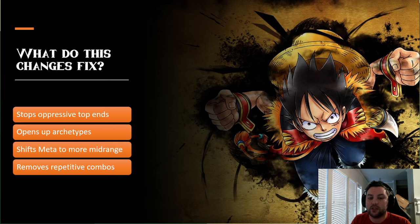This removes repetitive combos — we stop Katakuri from doing Yamato-Kata-Yamato-Kata to constantly remove bigger things every turn, and we stop Sakazuki from continuously and repetitively getting back resources to remove things in that unfun playstyle. Overall it shifts the meta into something more enjoyable: control is not nearly as consistently oppressive, and the top end of these strong mid-range decks no longer becomes a crushing force.